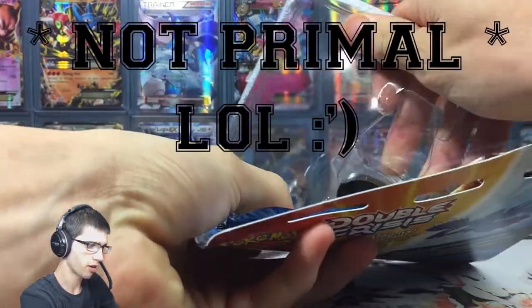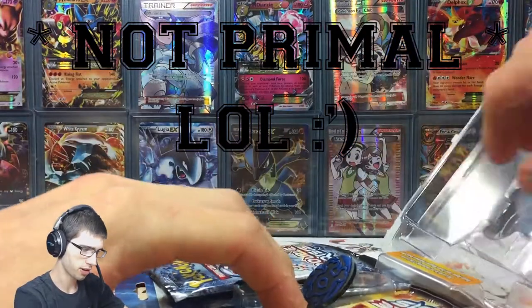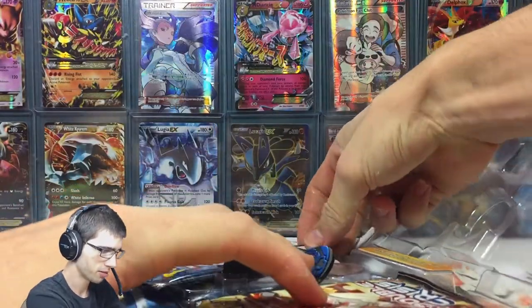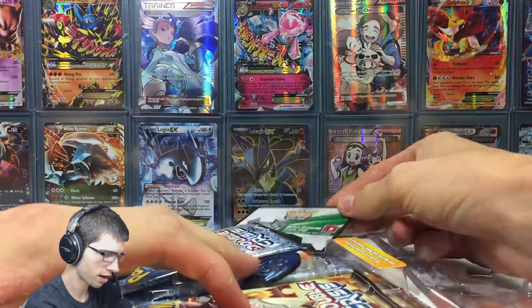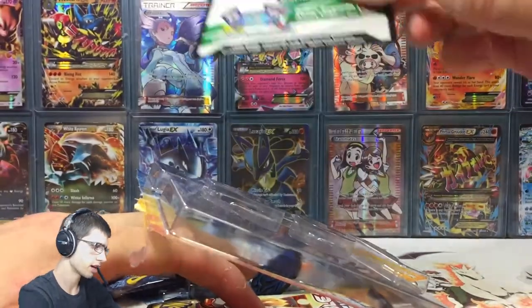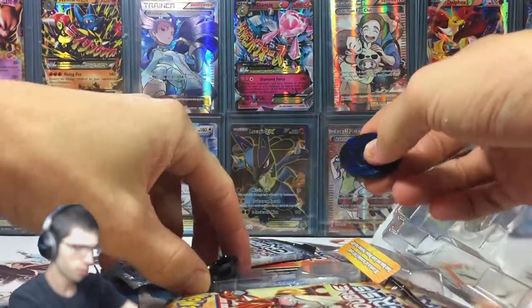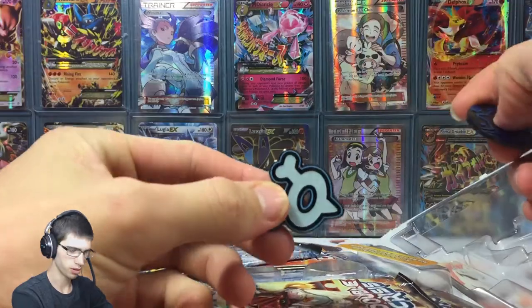In Double Crisis you've got the full art Primal Groudon and Primal Kyogre. So far I've already pulled quite a few of these, which I'm pretty glad we knocked out pretty early. There's the code card for the Double Crisis online — I keep that one for myself, but stay tuned for my other openings for the codes in those.